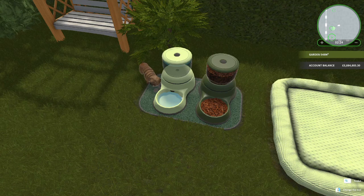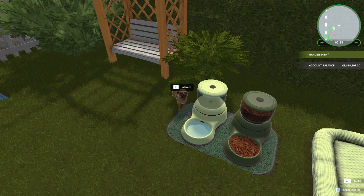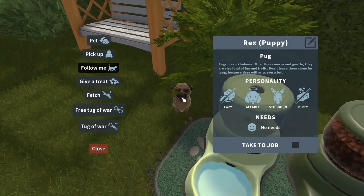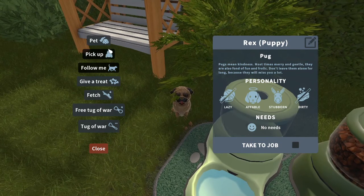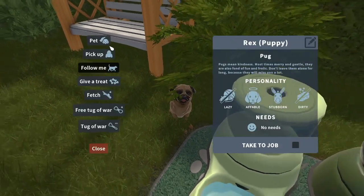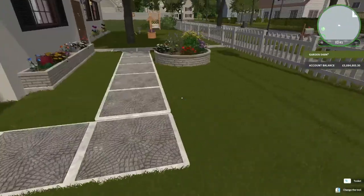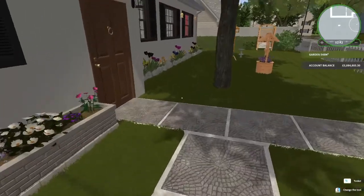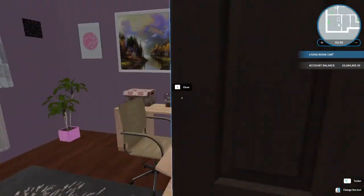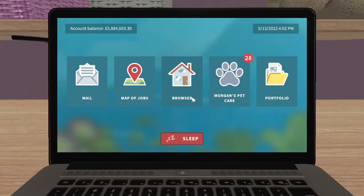Hello Gamers! It's SoftKitty99 and today we're back in House Flipper in the New Pets DLC, checking up on our puppy Rex who's a pug. His personality type has lazy and stubborn in it, so maybe not the best animal, but he is very affable and friendly. He seems to be doing fine, doesn't have any needs, and was happily drinking his water. So let's go take a look at what the next assignment is.